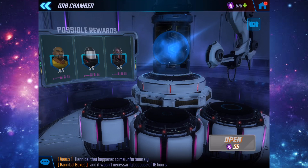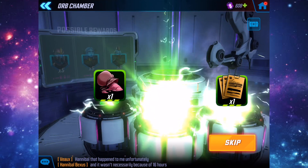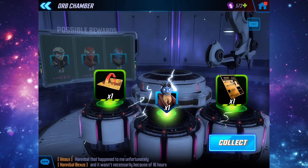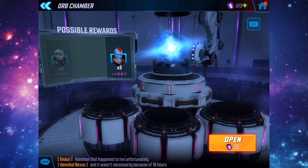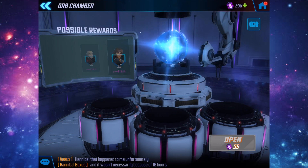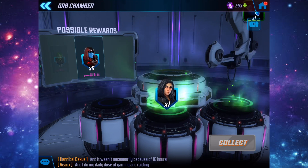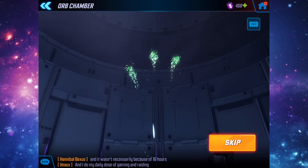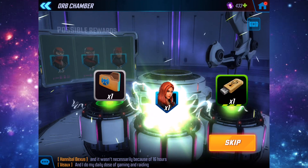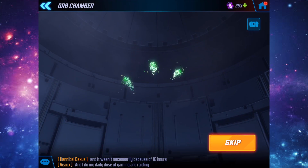Now onto the basic orbs — we have a ton of these to open. I think I've got every good available character at the moment. We're getting more Quake, which is good since I can farm her, and we got some Jessica Jones there too — we're actually quite far to ranking her up. Can we please be blessed with a purple in the basic orbs? I actually can't believe I got Iron Fist. We have a few left.